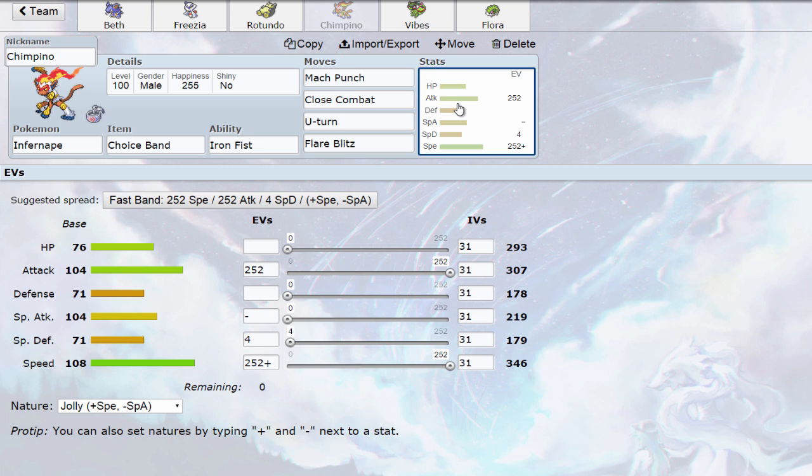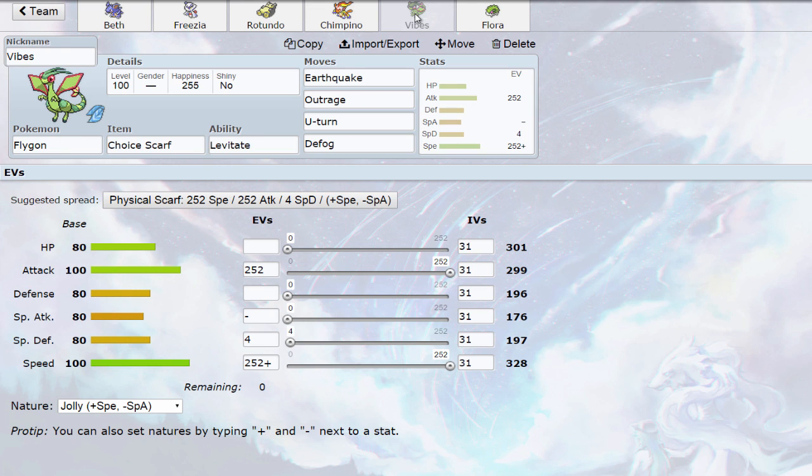Then we have Choice Band Infernape with Iron Fist — max Speed, max Attack, Jolly nature. The moves are Flare Blitz, U-Turn, Close Combat, and Mach Punch, just because the team definitely needed some priority. Pretty standard — nothing special about it, but it does hit like a truck. Infernape's just so good.